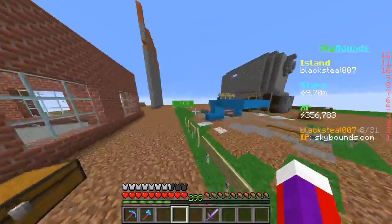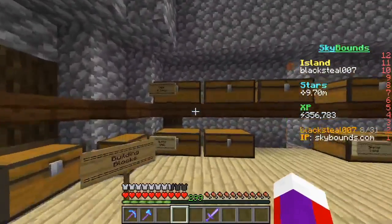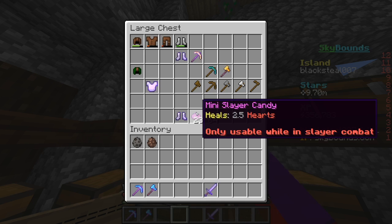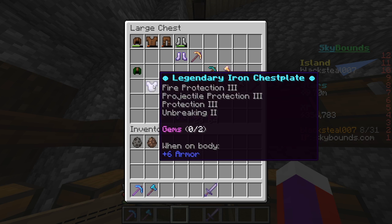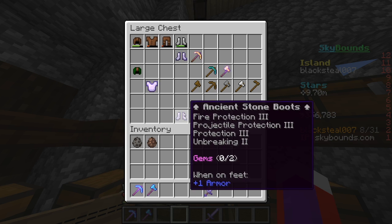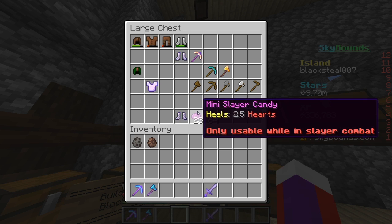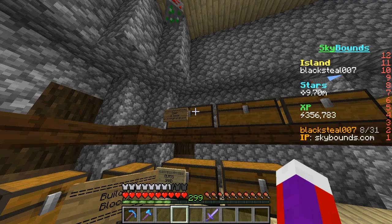He didn't do a bad job on the factory build, but I'm missing the main piece of it and some spawners and a whole other stuff. I'm also missing the leggings — I had the chest plate and some leggings, some legendary iron leggings. And I'm missing that as well. I was also missing an obsidian pickaxe.